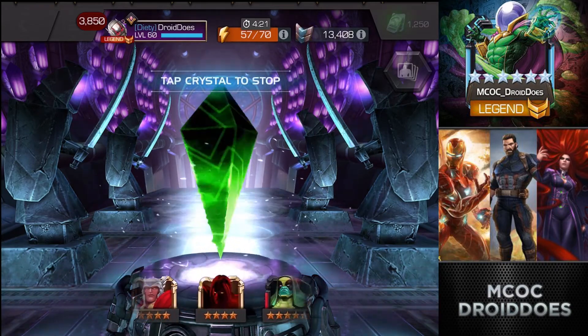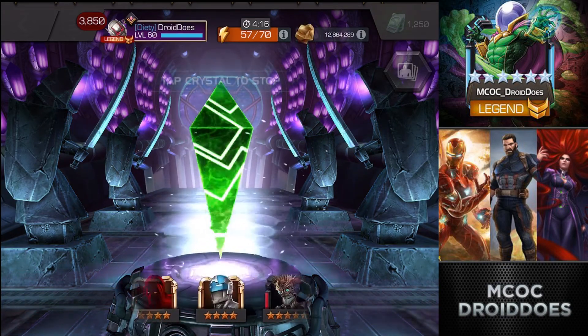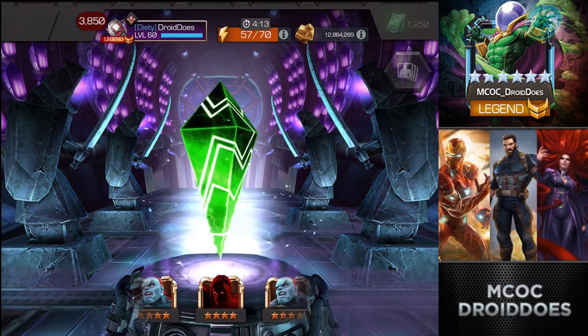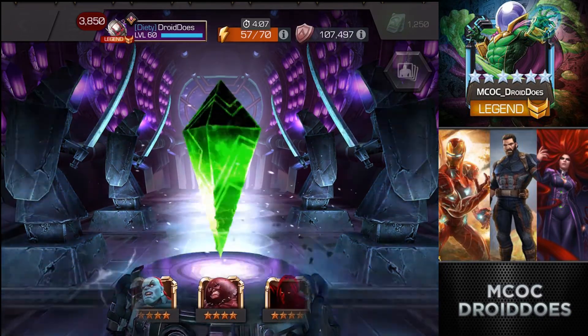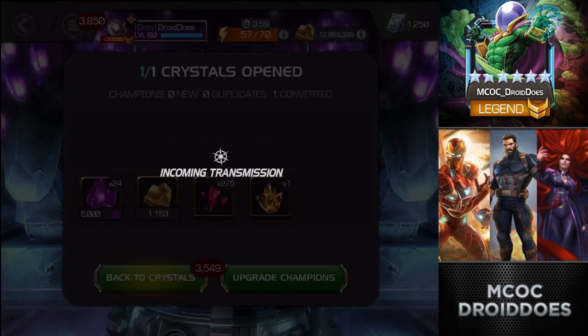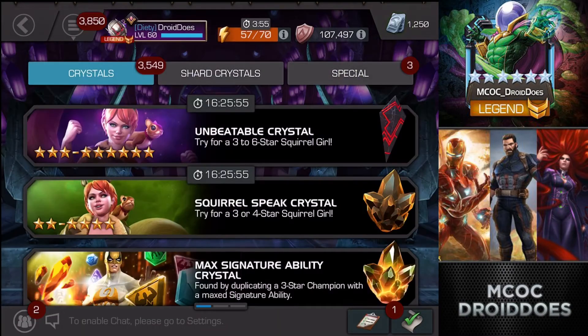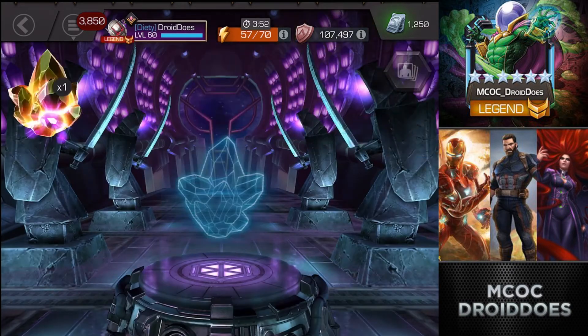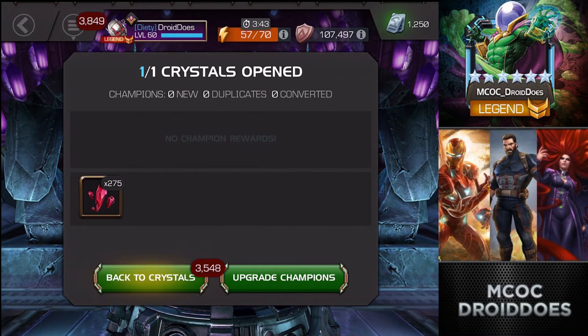Obviously any five-star will do because it's the 20% luck, but not expecting it of course. Let's just tap it here and see if I can get at least a four-star max-sig crystal. Nothing coming around at all. That Warlock would have been a very sweet awakening - that would have saved this opening for sure. But instead it's kind of a too-little-too-late deal here, getting a max-sig four-star dupe.